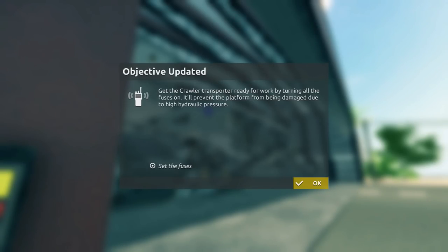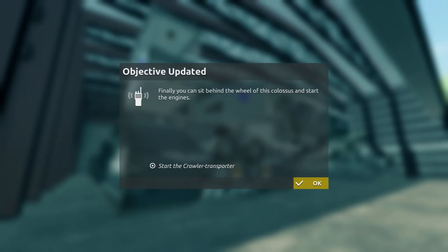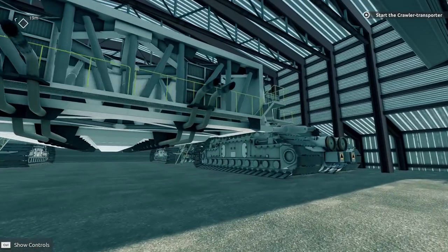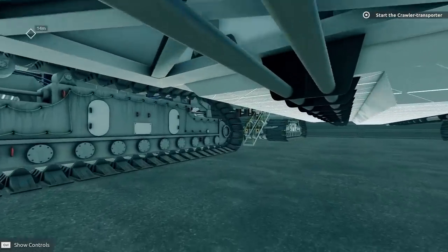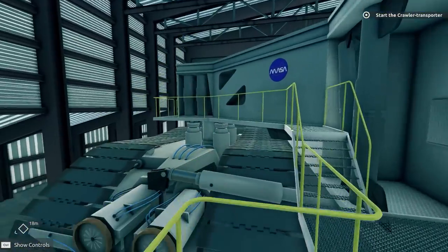Crawler transporter ready for work - turning all the fuses on will prevent the platform from being damaged due to high hydraulic pressure. Set the fuses, roger that. Finally you can sit behind the wheel of this colossus and start the engines. Let's start the crawler transporter - there's the little stairs over here. What an incredible piece of technology.